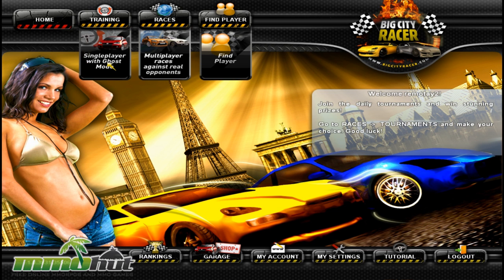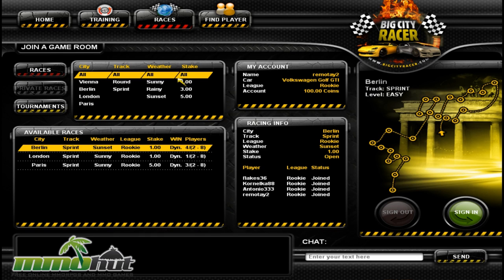We can see single-player races with ghost mode to practice against yourself at different levels. A lot of racing games have that ghost mode where you race against your last time. Let's go to multiplayer races against real opponents. One thing about the game though is it's not that popular — the website showed about 30 people online right now. Available races are these three.